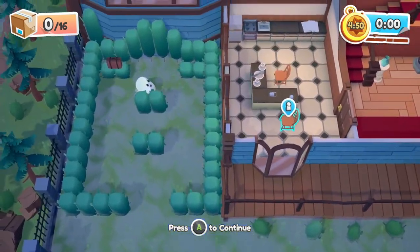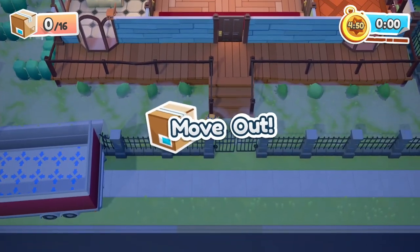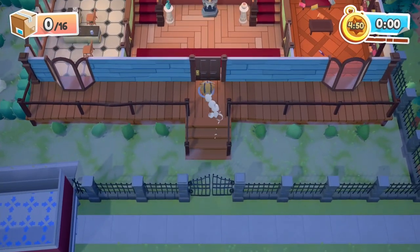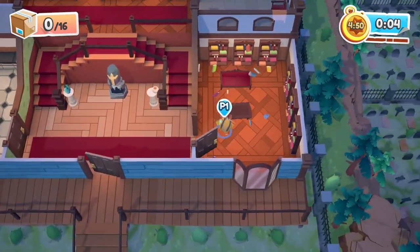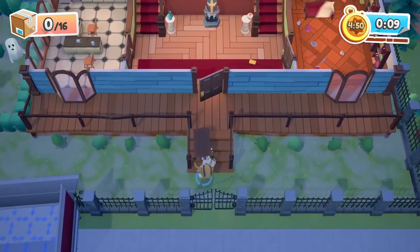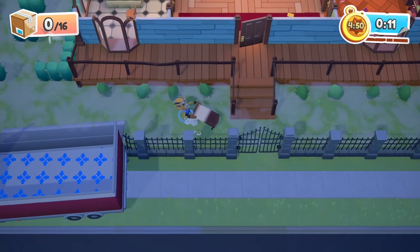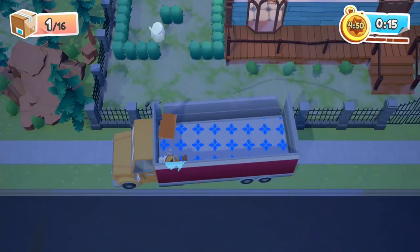On top of pesky animals and possessed furniture, you'll also find plenty of obstacles that hinder your efforts. In one office building, I had ghosts chasing me through the hallways as I tried to get water coolers, photocopiers and other items in the lift. In one home, there were switch systems that I needed to press to open doors and garages so I could get certain items out. Moving Out is filled with these puzzles, and working out the best way to activate and evade these obstacles makes it a very enjoyable game.